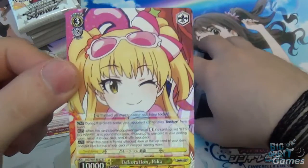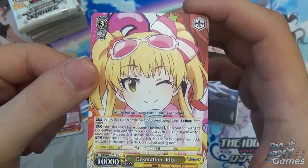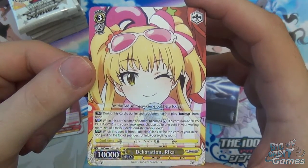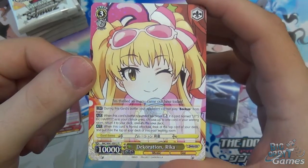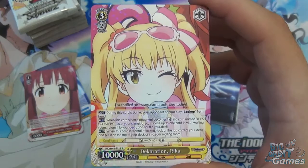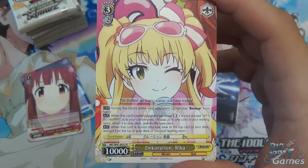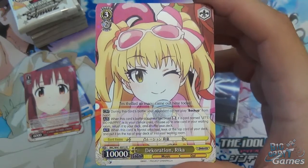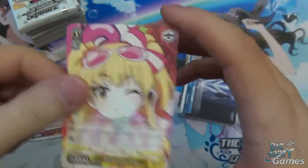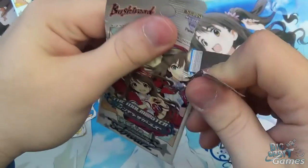Level 3, cost of 2, 10,000 power. During this card's battle your opponent cannot play backup — that's nice. When this card's battle opponent becomes reversed, if a card named Let's Go Happy is in your climax area, choose one of your cards in your waiting room, return it to your deck and shuffle. And when this card is frontal attacked, look at the top card of your deck and put it on top or into your waiting room — useful for filtering through to hit climaxes and hopefully negate your opponent's attack.